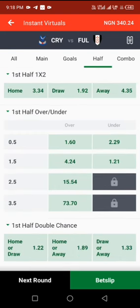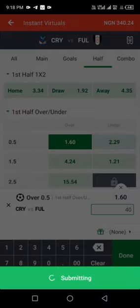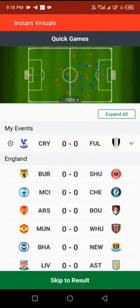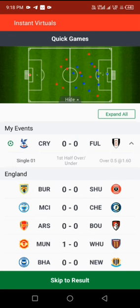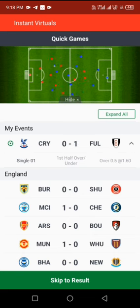Then go straight and look at the away and home — specifically first half over zero and second half over zero. Whichever one has the highest odd, stick whatever you want on it and you'll definitely get a win. Let's go see this one as it goes.